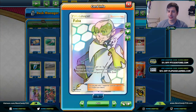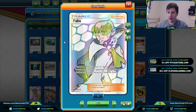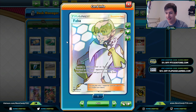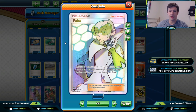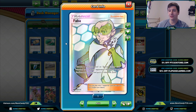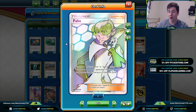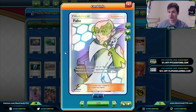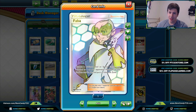We also have a copy of Faba, which is basically going to be our third Field Blower — it lets us get rid of a tool, special energy, or stadium by putting it in the Lost Zone. It's good for getting rid of Float Stones on Garbodor, removing Silent Labs, and also if we're going against Noivern GX, Faba can get rid of opposing Double Dragon Energies or Double Colorless Energies. The key reason we're playing this over a third Field Blower is the ability to specifically remove special energy.